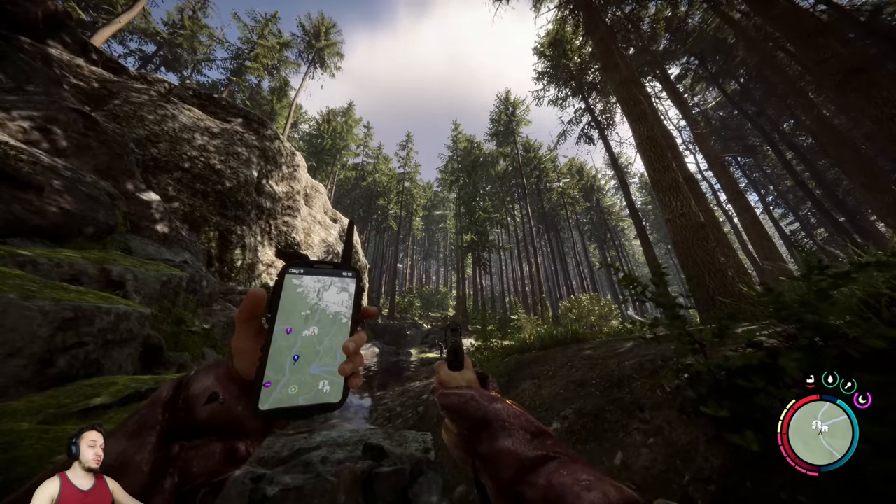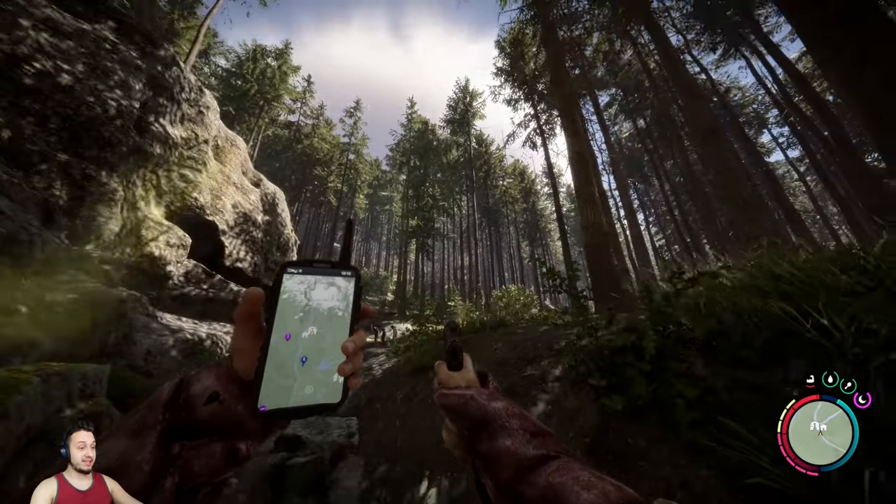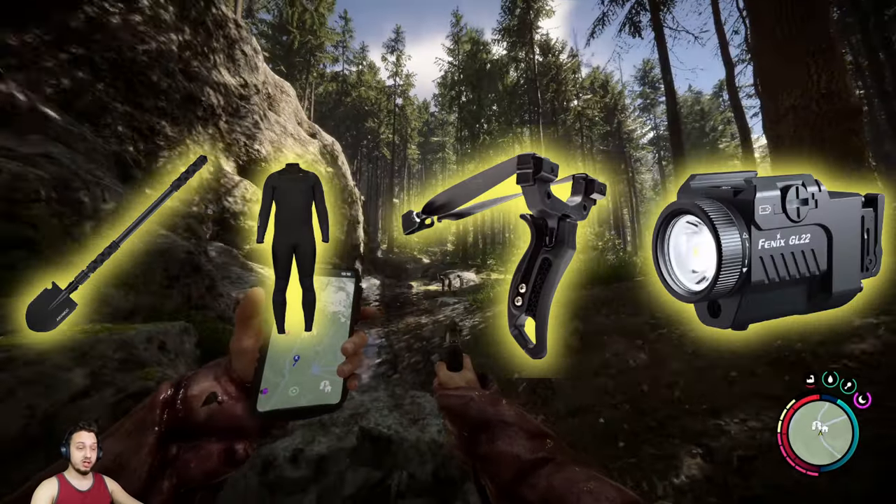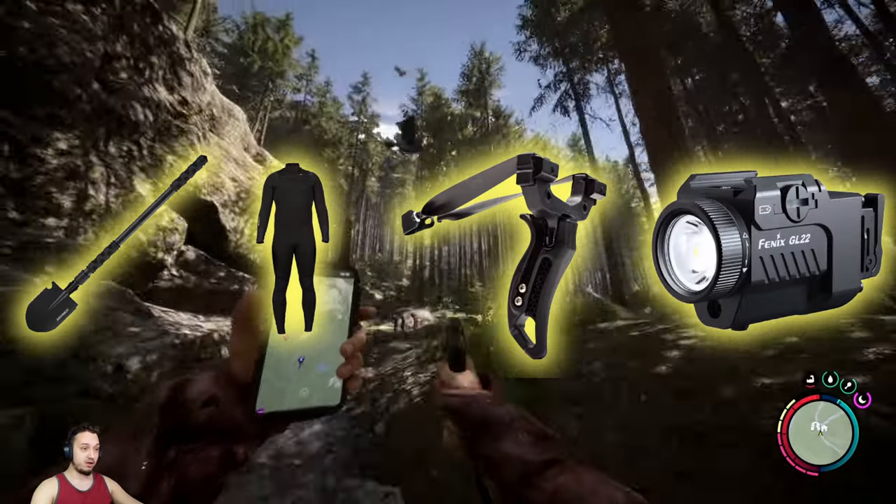Hey, what's up guys? Welcome back to Sons of the Forest. Today we're showing you how to get the shovel, the wetsuit, the slingshot, and the weapon flashlight — which you can throw on any of your weapons with a rail on it.